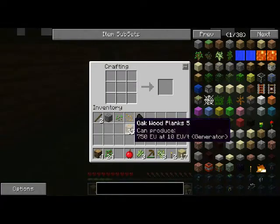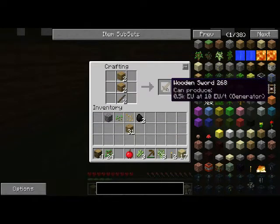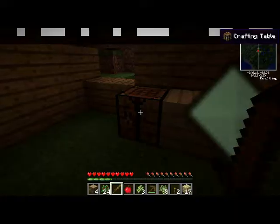Let's throw that door up there real quick. And let's go ahead and make us two swords so we can defend our home from the zombie threat.